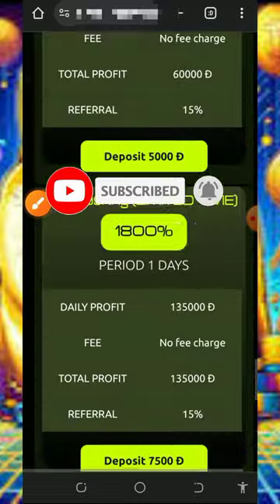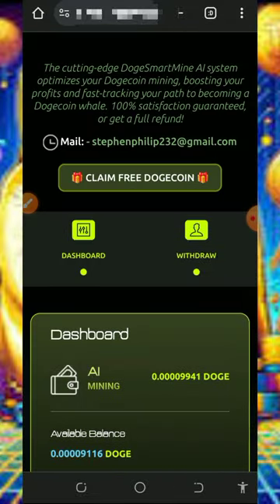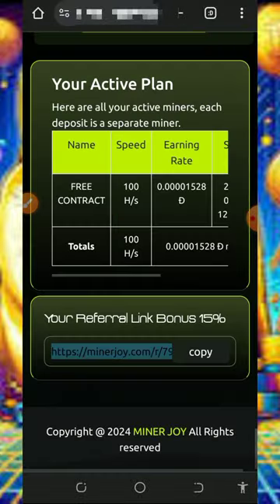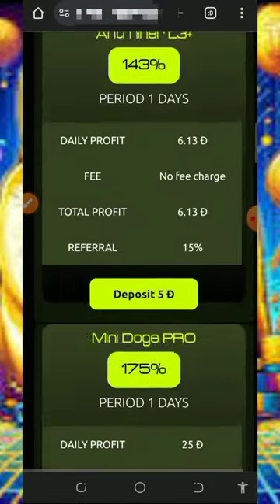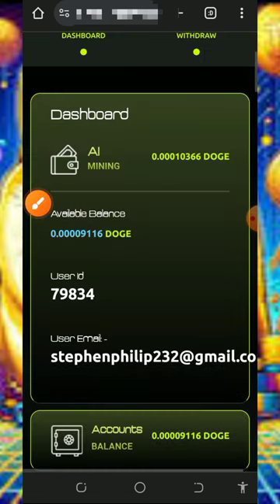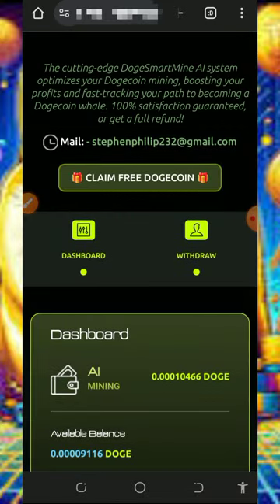This website is just amazing and it was just currently launched today, so you still have a lot of chance of making money from this website before it shuts down. You can also contact support if you have any problem — tap on the support button and it's gonna take you to the Telegram customer care service. Just chat them up, explain your problem, and one of their customer care agents is gonna attend to you.